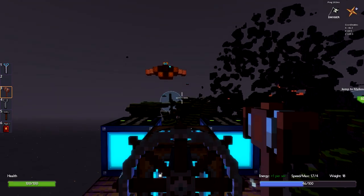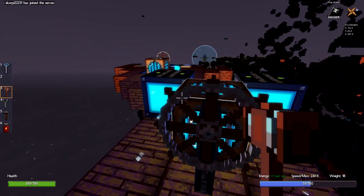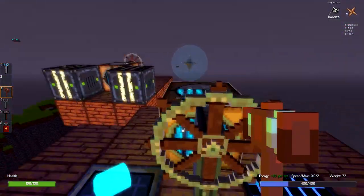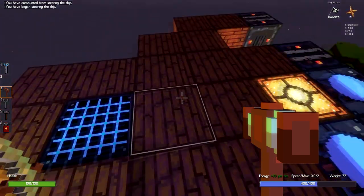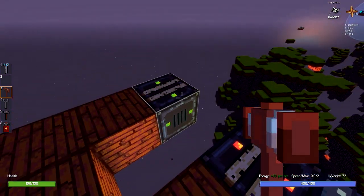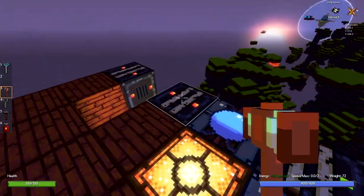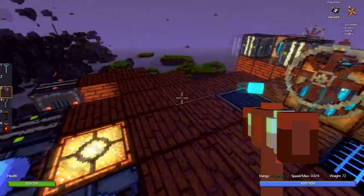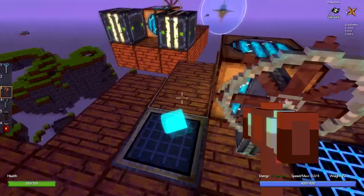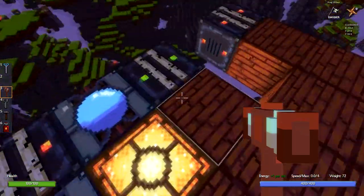So I wonder if you can steal ships. Yeah, I can just take this ship. See those are the lights — what are these? All right, so I can run. That's one of those things, and then that's a steering column. I guess I don't know what that is. I don't see a respawn point on here.